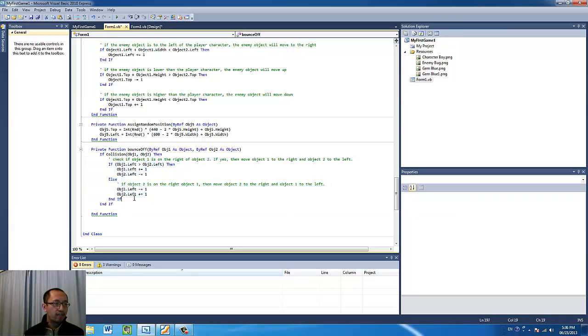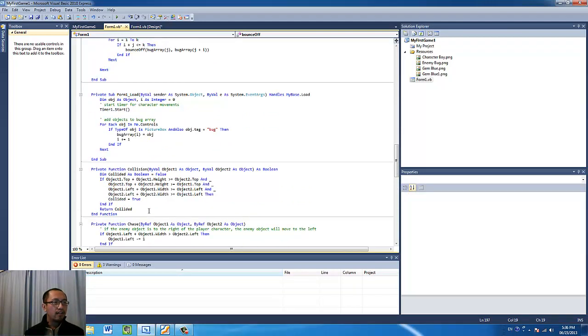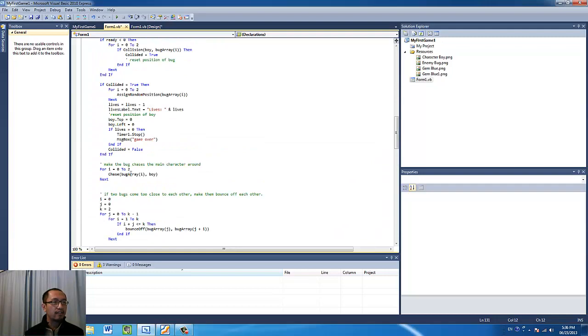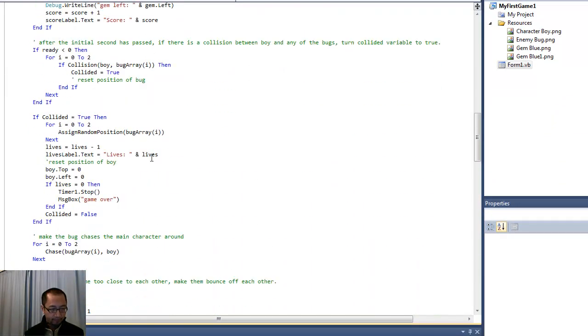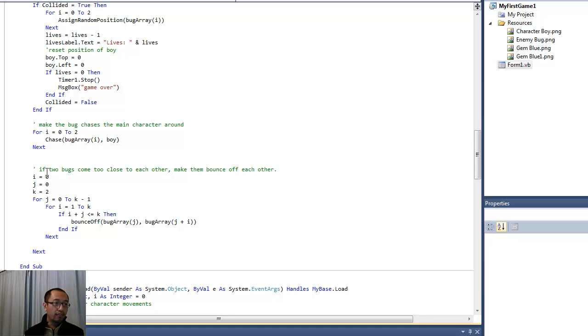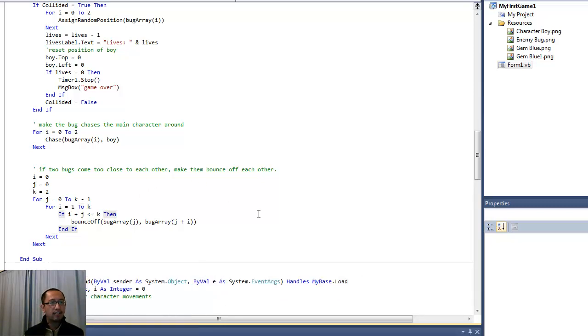This bounce-off code is actually the easy part. The next part took me a really long time — that is programming the timer one tick event handler so that when the two bugs come too close together they bounce off each other. In the timer we check whether they're too close, then call the bounce-off function. The problem is there are three bugs, not two, so I created a nested for loop — one for loop inside another — to check whether all three bugs are colliding.